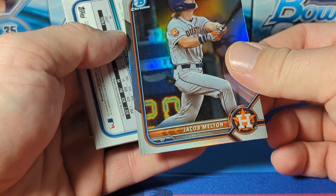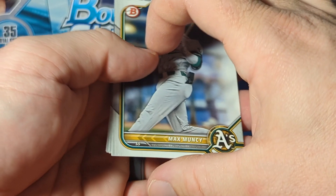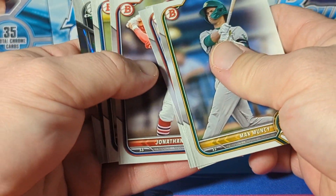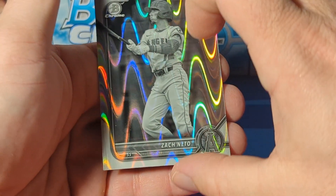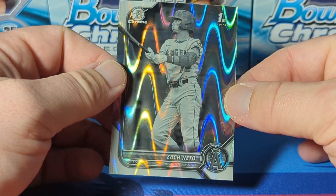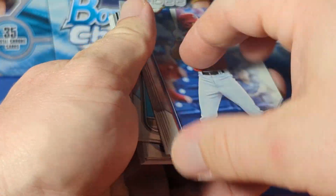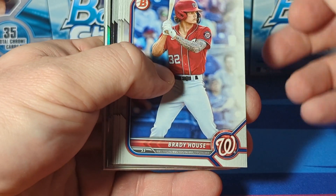Got a refractor first of Jacob Melton. Max Muncy. Dalton Rushing. Mejia. Another Cole Young. And then a Zack Neto ray wave - so sweet looking, I really like those. I think they look a lot better than the black and white mini diamonds from Chrome. So what's your opinion - which one do you like better, the ray wave or the mini diamonds?